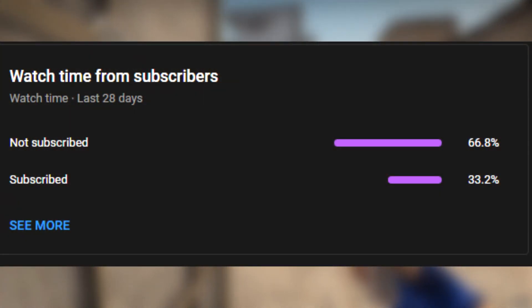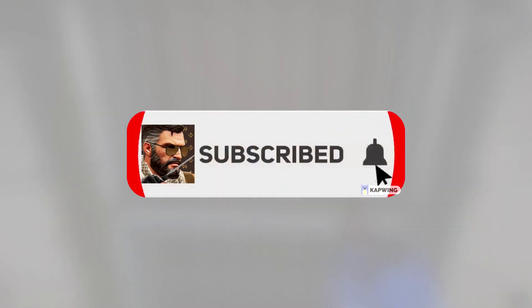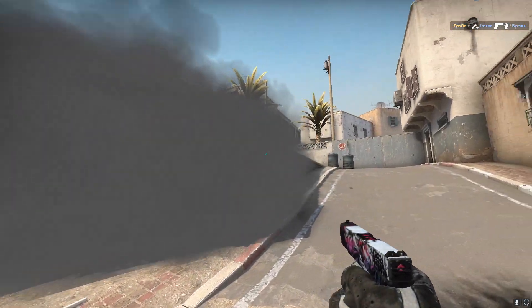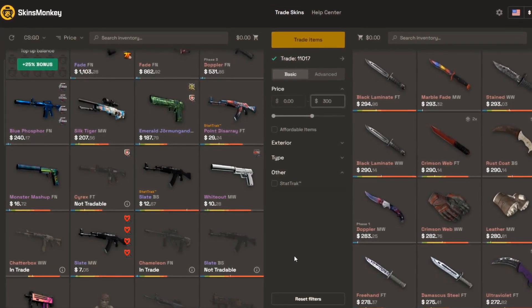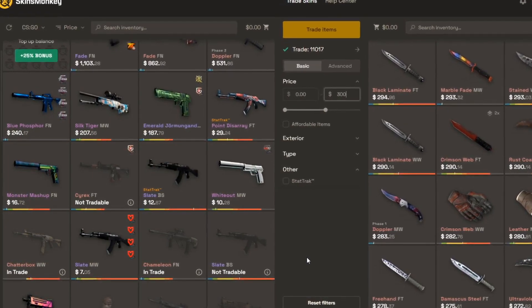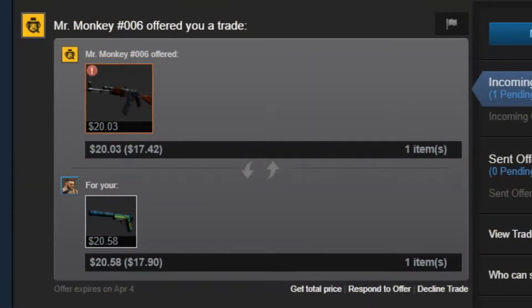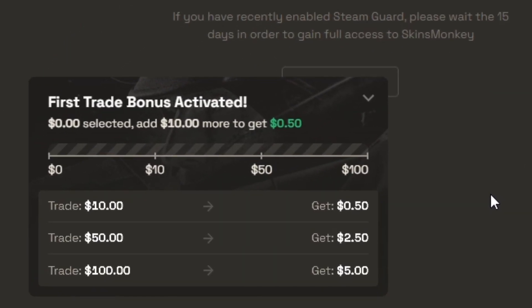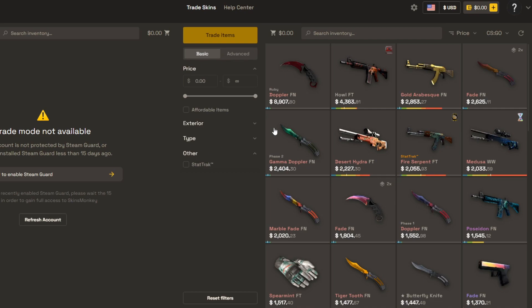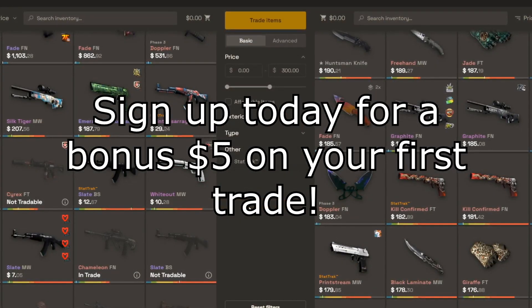If you enjoy the content and you're among the two-thirds of people not subscribed yet, be sure to subscribe. Also quickly check out how to get $5 for free from the sponsor Skinsmonkey. Skinsmonkey is a CSGO trading site where you can find great prices to trade your skins. Here's me trading my USP-S Monster Mashup for a StatTrak AK-47 Cartel, and it's practically a break-even trade. Skinsmonkey is offering up to a $5 bonus if you sign up through the link in the description or enter code SUKA in the top right when you log in. Easily trade out your old boring skins for new ones without losing tons of money.